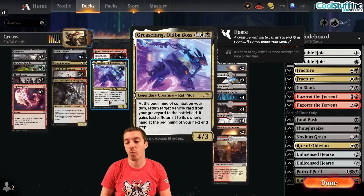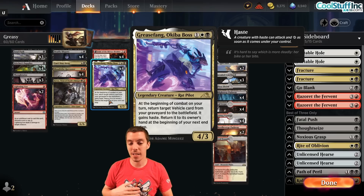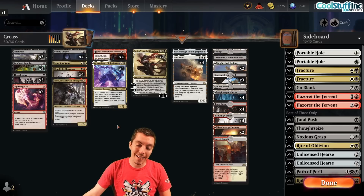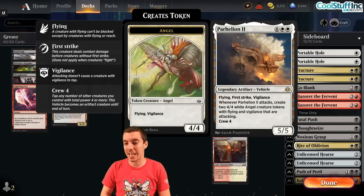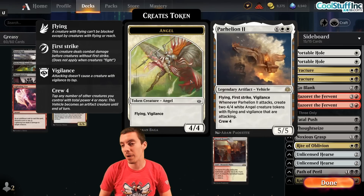Grease Fang Okiba Boss is a 3-mana 4/3. It's a rat pilot. At the beginning of combat on your turn, return a vehicle card from your graveyard to the battlefield and it gains haste. If we're going to get back Parhelion, or something a little more fair like Sky Sovereign's Chariot, kind of like Stoneforge Mystic, you just get to look through and see what's the biggest, dumbest vehicle ever printed.